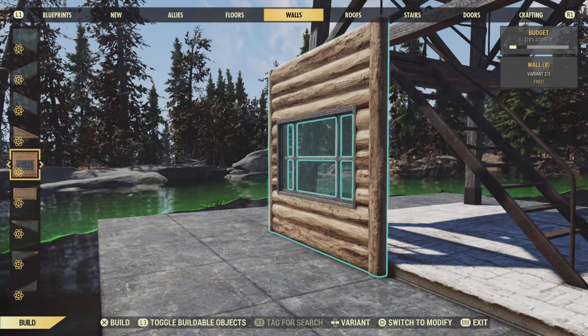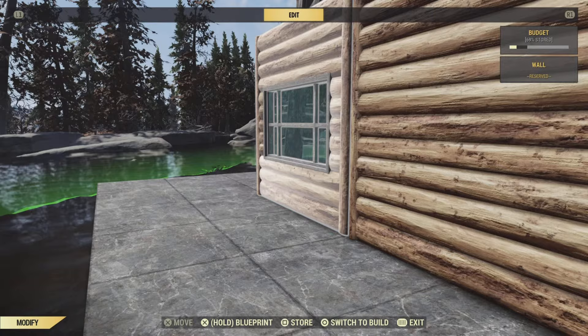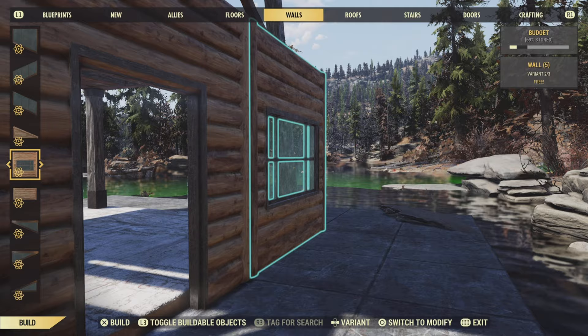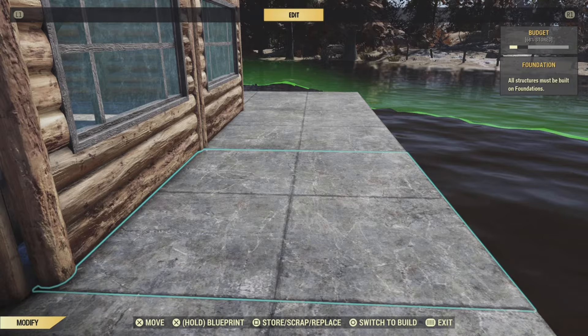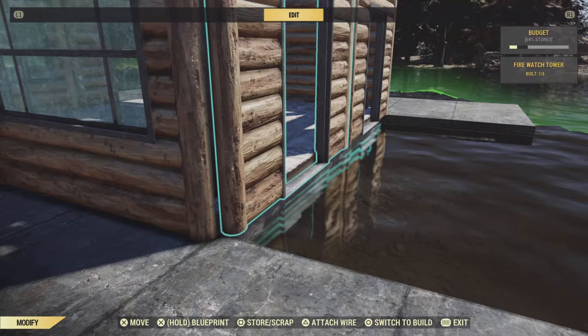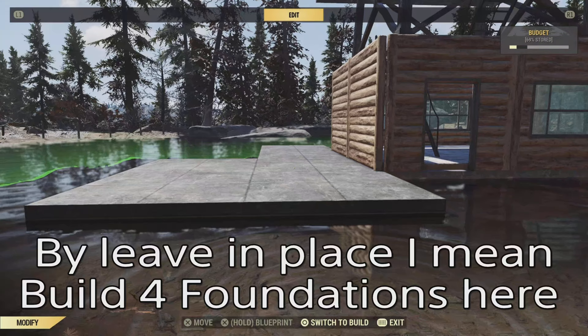I'm going to be using the log cabin set for the walls, and the reason for this is because it's a settler outpost. If you've ever visited Foundation, that's the only thing they know how to build with. This bit's actually quite simple — you're just placing down the pieces around the base of your watchtower. Save yourself some time and just leave them as doorways, because you're going to need to remove the foundations. Once you've got all your walls in, just start pulling them out and getting rid of them. We are, however, going to leave these ones in place.